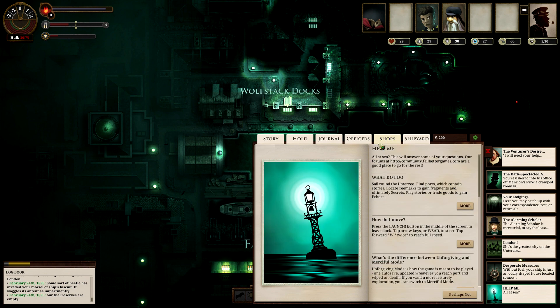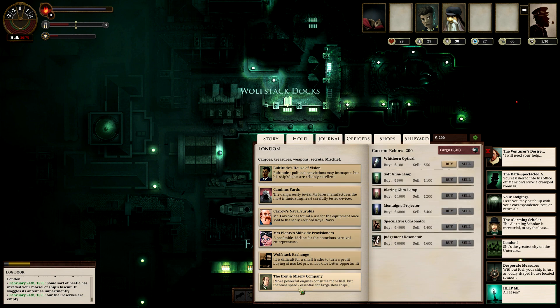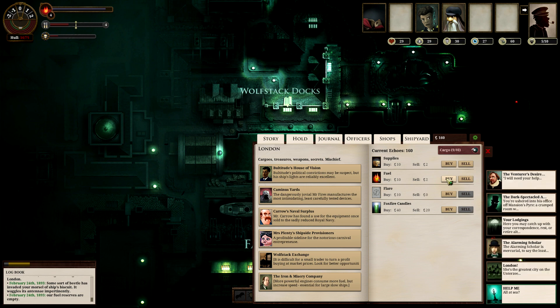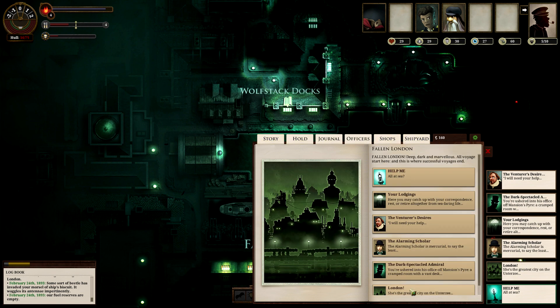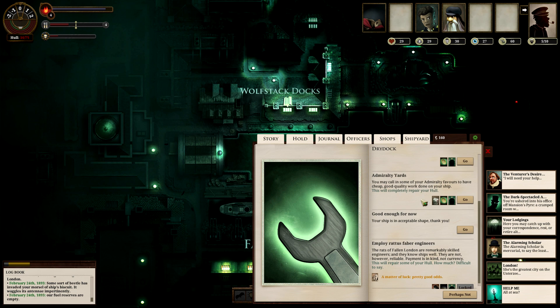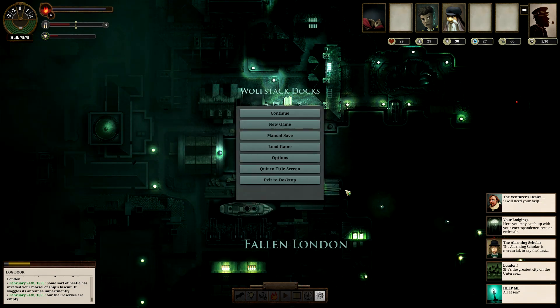I don't really have anything to trade, although there is a place that can actually trade stories — it doesn't involve money. I need fuel real bad. I don't really need supplies right now, but I do need fuel, so let's do that. If I go to London and put my ship in dry dock, there are various options. With 75 echoes I can repair it, but it's not going to repair to full. But I can call in some admiralty favors — it only costs 25 echoes and will repair it to full using admiralty favor instead, which I have some of. I wanted to show that because it's an example of trading things that aren't actually physical to get things done.